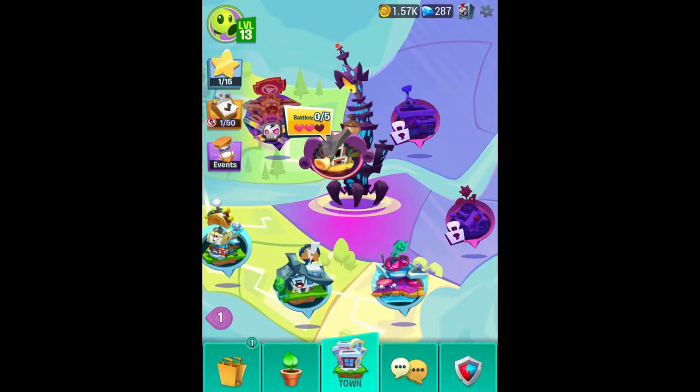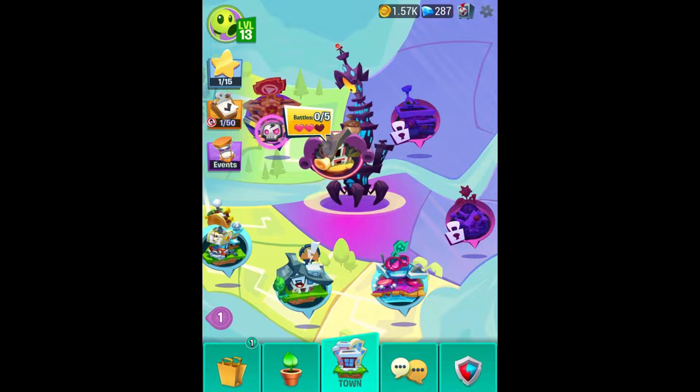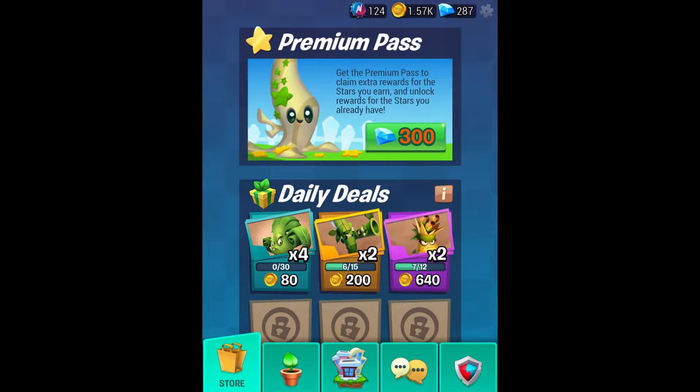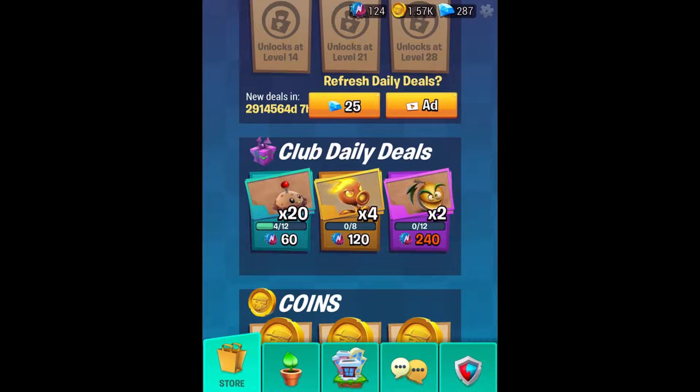Hello ZeeBird, welcome back to Plants vs Zombies 3. Today we are heading back into the action, being able to spend our first set of bottle caps here in the store. We have over 120 of them and as you can see, the fire peashooter is available to purchase in the club daily deal.